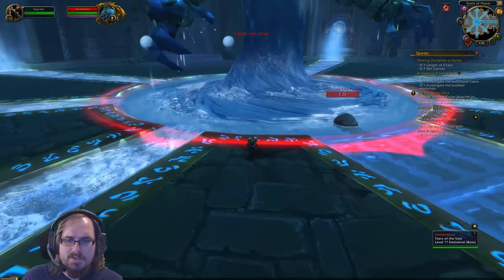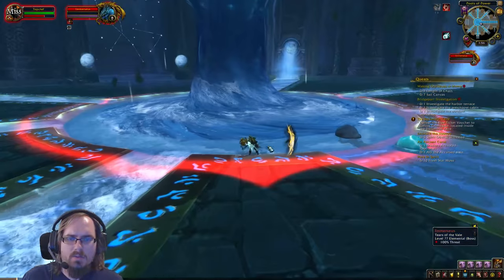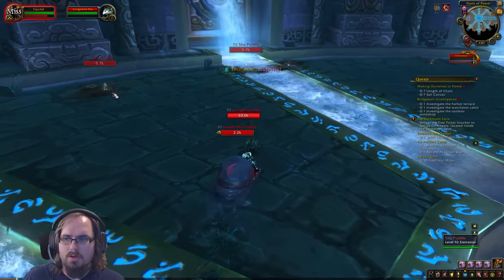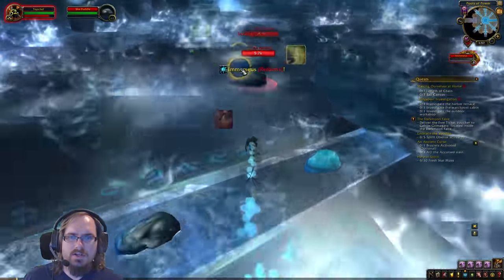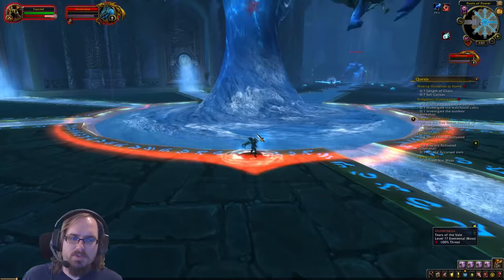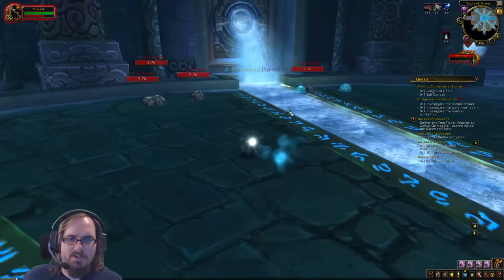You're going to attack Immerseus and get his health down to zero, at which point he will split into a bunch of blobs. You want to kill as many of the black ones as possible — use your ranged attacks and any mobility skills you have to reach them. Once you've killed those blobs they work back to the center, then you repeat the process. One important thing: try not to get too far from the center, because this causes him to expand his pool and just makes him take longer to kill.